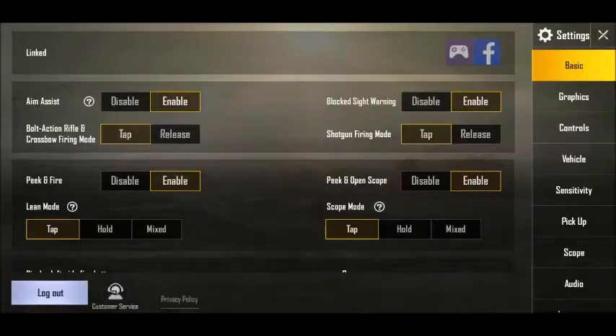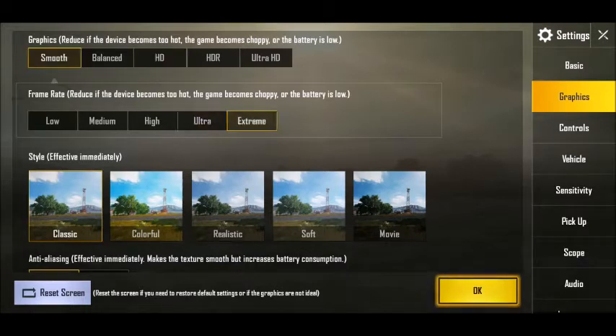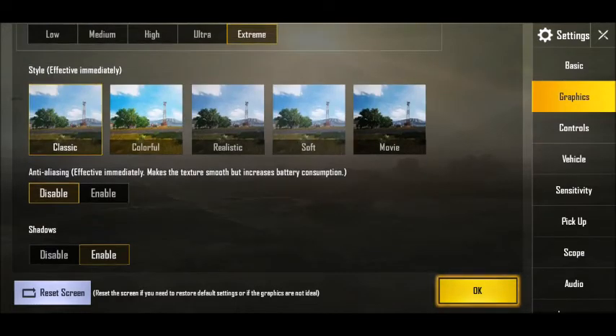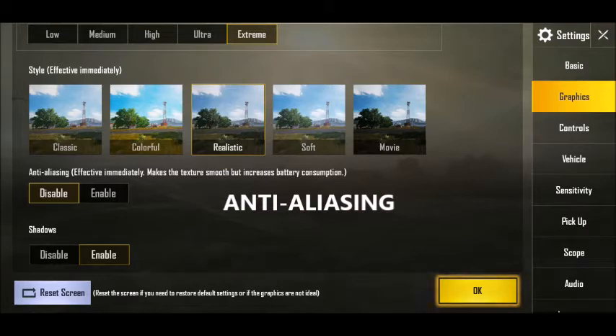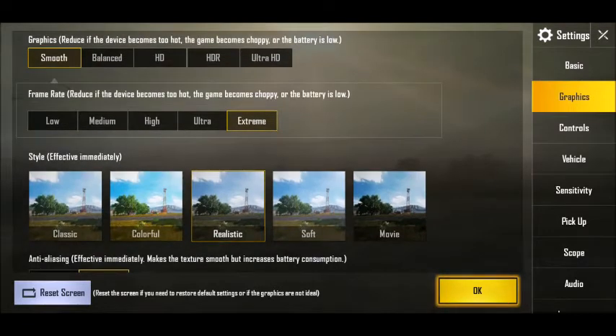After you use the fix client, all it will reset is your graphics. And while we're talking about graphics, I will go in and show you my graphics that I use to help the game run smoothly. I always have smooth and extreme — smooth graphics, extreme frame rate. This is all preference; the style I do is realistic. Always put enable on anti-aliasing. I would do enable on auto-adjust graphics. I always have it like this. Smooth and extreme are definitely the most important parts on graphics.